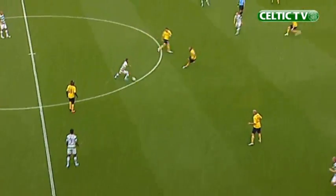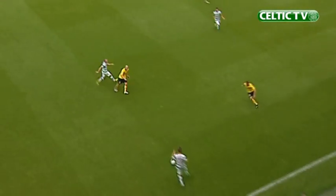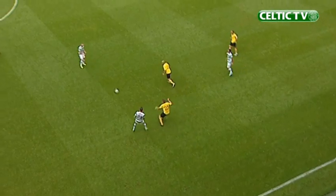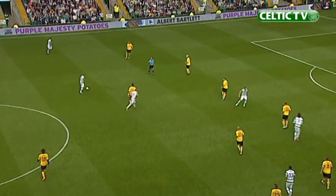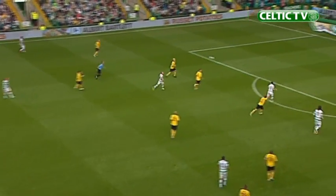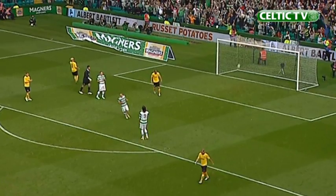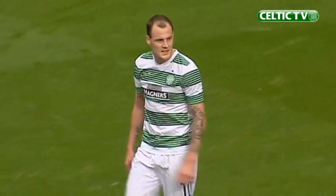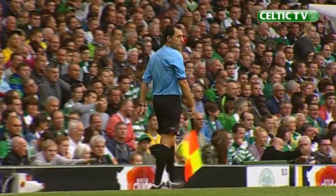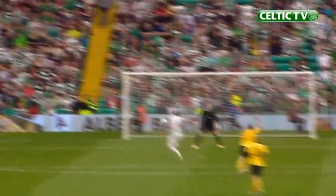Chris with the ball in the centre circle, Kayal, Scott Brown — Brown out to Lustig, back inside to his captain. Brown plays it to Chris Commons; Commons drives forward looking for Stokes. He needs a good first touch. The flag goes for offside — it's in the back of the net but the flag has already ruled it out. I'd like to see that one again; it was a very tight call. Fantastic play, but Stokes was very close to being onside.